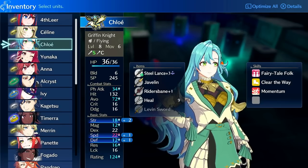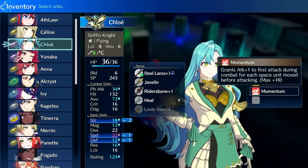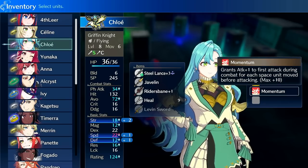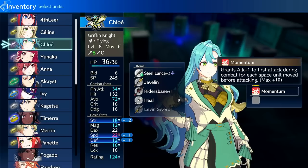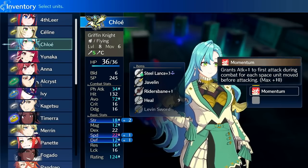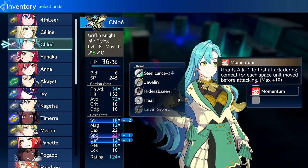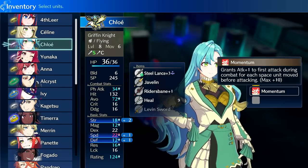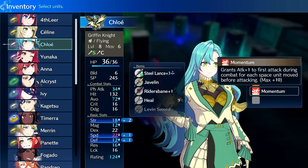One thing I started doing in my third and fourth playthroughs is running momentum instead of canter, because it's tons of free damage. On a six-move unit, you can consistently get plus four to plus six damage. If you're standing next to an enemy, you can move around them — up a tile, right two tiles, then down a tile — and that's plus four damage from momentum. If you use boots or other movement-increasing items, you can hit further and harder. However, if you run Sigurd, this becomes redundant, so you should not run both. Momentum does help keep her damage high.